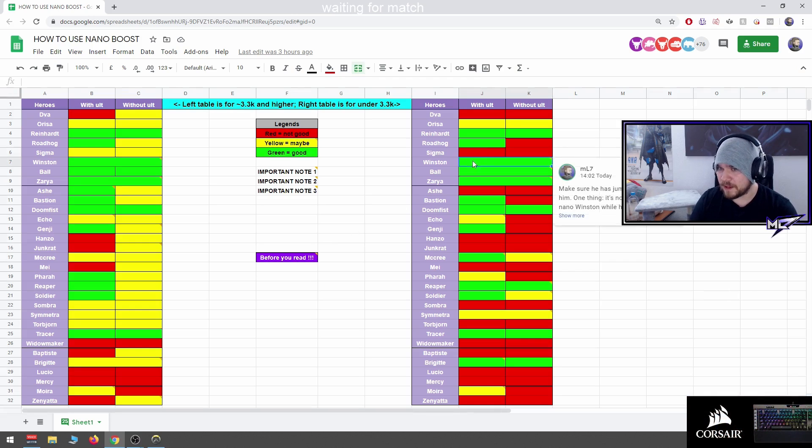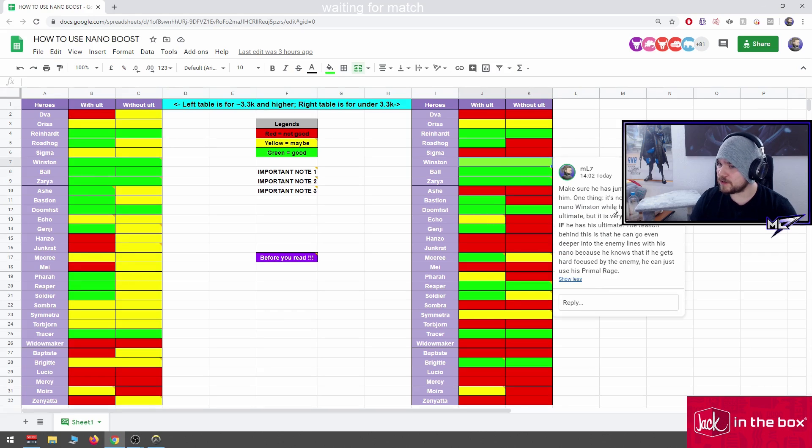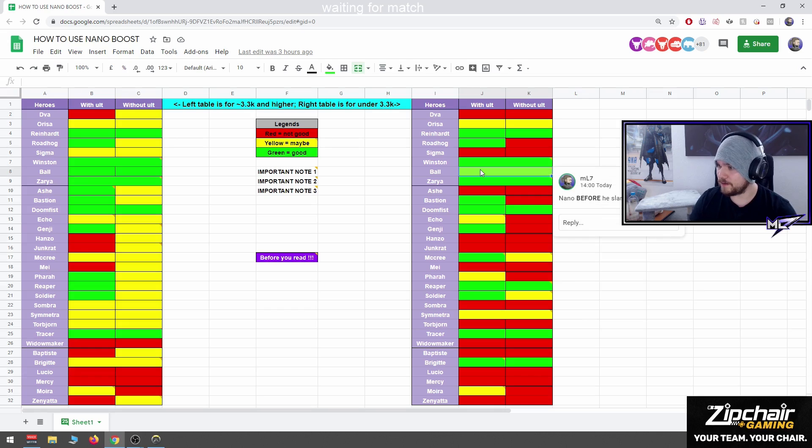Winston is a good nano target, but make sure he has his jump before you nano him. It's not that good to nano Winston while he's using his ultimate, but it's very good to nano him if he has his ultimate ready. The reason is he can go even deeper into enemy lines knowing that if he gets hard focused he can use Primal Rage. So 'has ult' means he has it up and is about to engage, not that he's already using it.